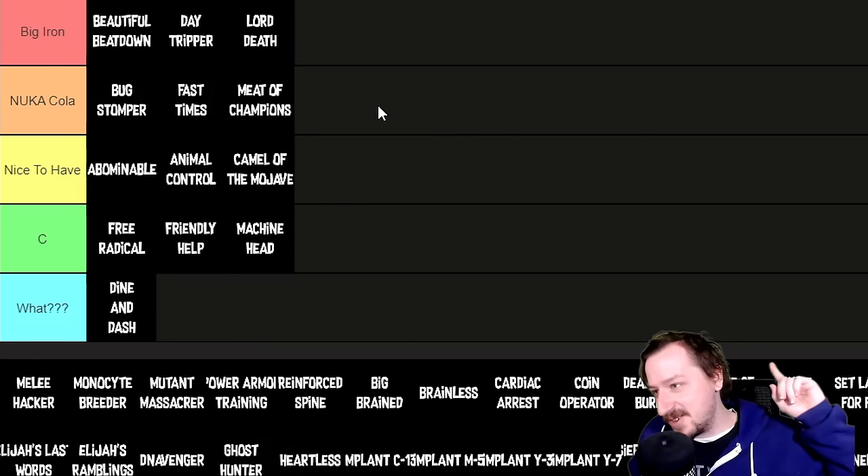Ghost Hunter is obtained by talking with Dog and makes you more likely to dismember the Ghost People. It sounds good, but if you know to use the Bear Trap Fist to dismember them it's really not that hard. If you want Dead Money to be super simple, go to the Divide first and get the Fist of Rawr. Ghost Hunter also only works in the Sierra Madre. I'd put this one in the What tier.